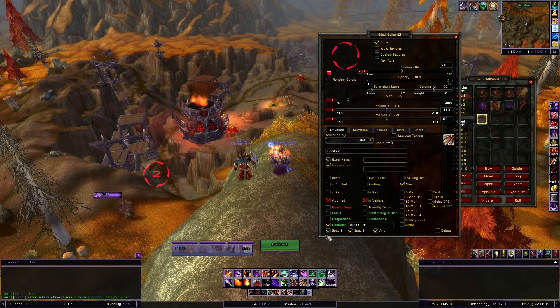Go to the activation tab and make sure you change the unit name field near the bottom to your Felguard's name. If you want to change the appearance of the aura, all those settings are up here. You shouldn't have to mess with any of the other settings at the bottom because they are already set to activate the aura.